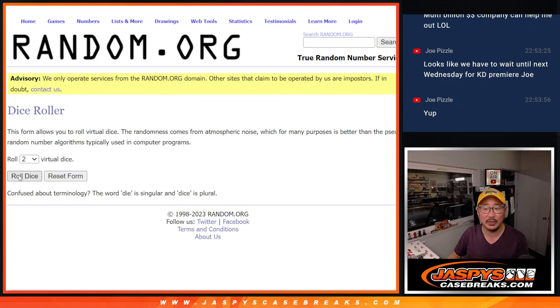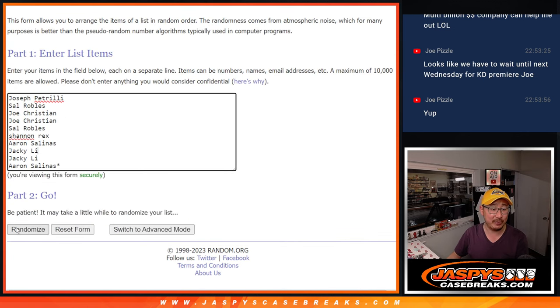There are the numbers right there. Let's roll it, let's randomize it. Two and a five, seven times for names and numbers.